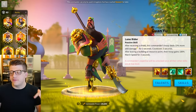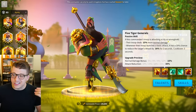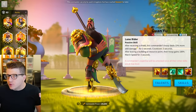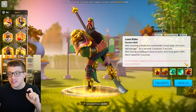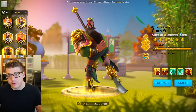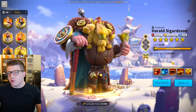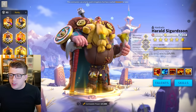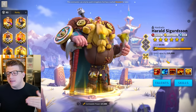The great thing about Guan Yu is that 5155 is where you can stop — you do not need expertise at all, I promise you. The second skill is for rallying cities or strongholds and you don't need that. I kind of regret expertise-ing my Guan Yu — it was a lot of extra sculptures and I don't think it was worth it. Keep him at 5155; that's going to be perfect.